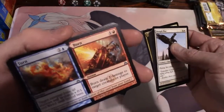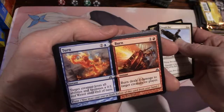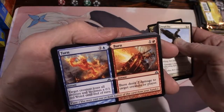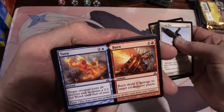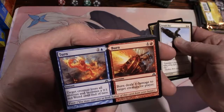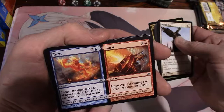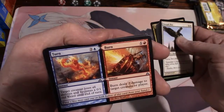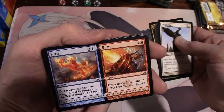Turn and Burn - for three, target creature loses all abilities and becomes a 0/1 red weird until end of turn. And Burn is two, an instant - deals two damage to target creature or player. So you could make your opponent's creature into a nothing 0/1 until end of turn and pretty much kill it.